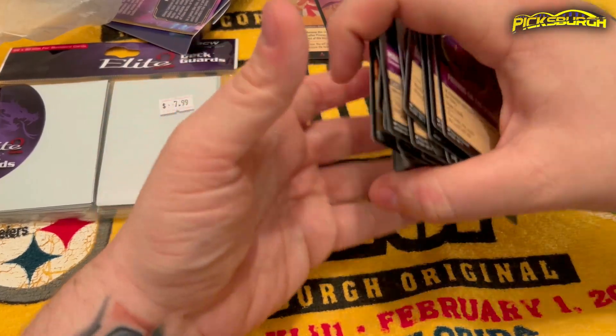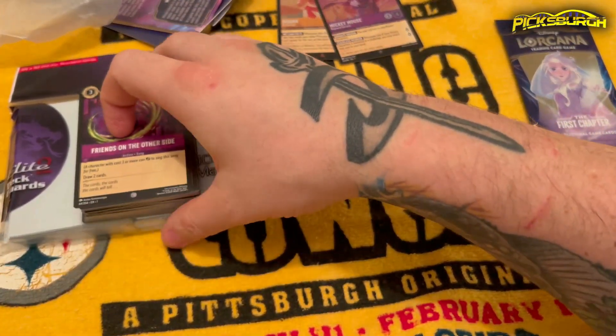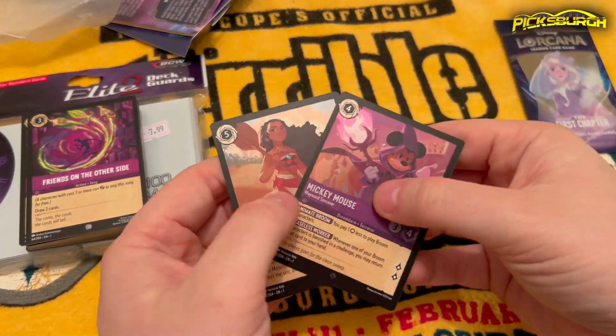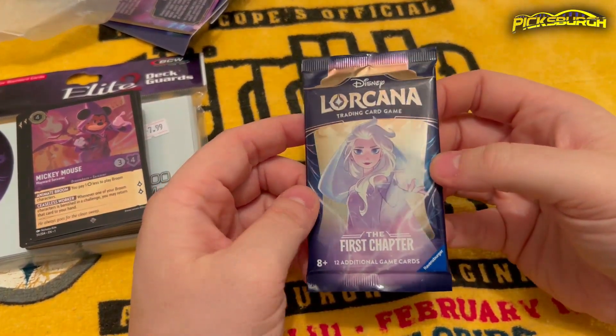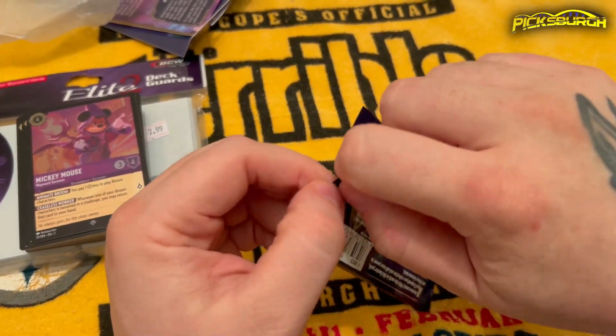All right guys, if you've made it through the entire deck — I did pick up some sleeves. Shout out to Guy on the Couch Cards and Gaming. Here are those two exclusive foils — Moana and Mickey. And without further ado, let's open our first pack of Disney Lorcana.